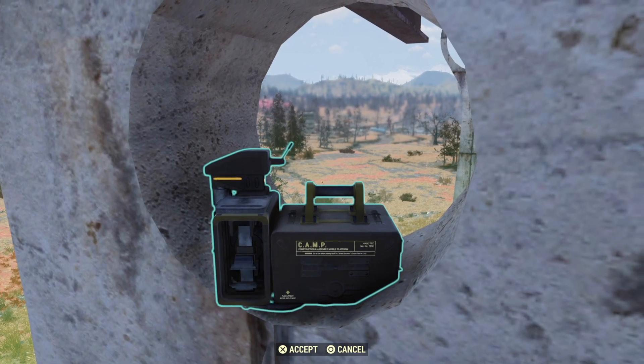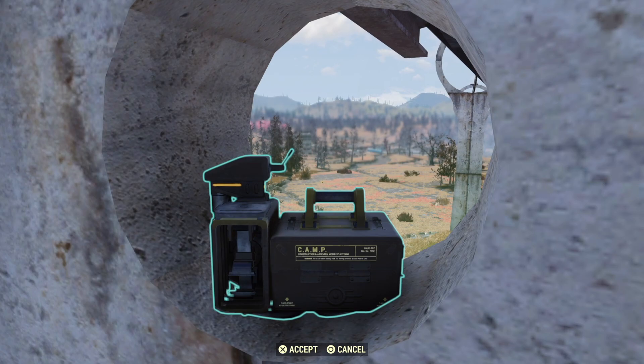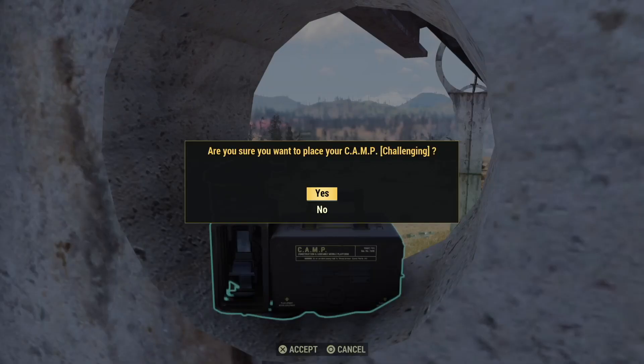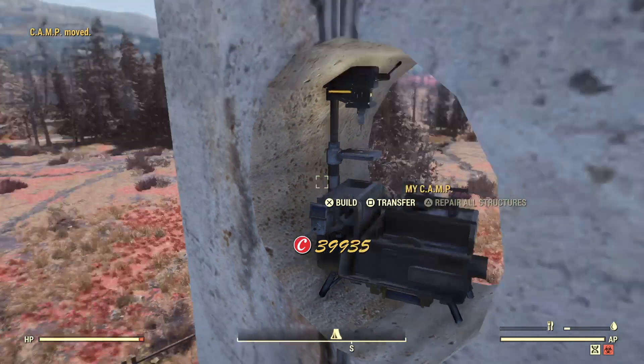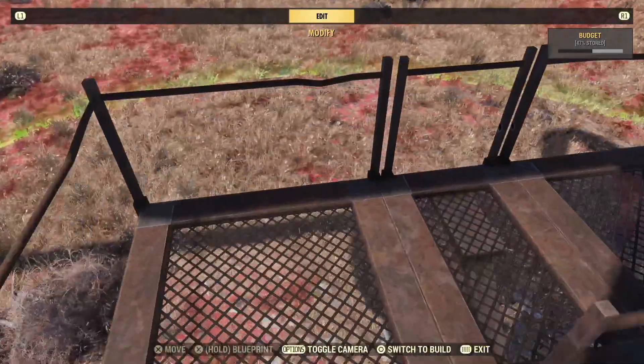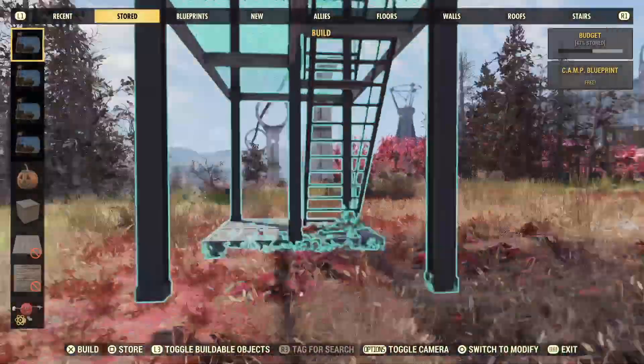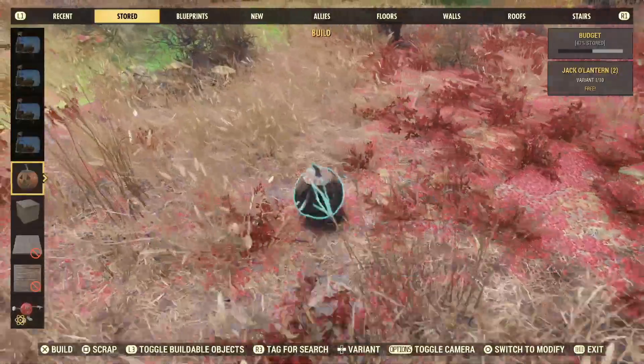If you're having trouble getting it in there, just use the bumpers — or whatever the equivalent is on PC — to pull the camp towards you first, and then turn and place it down. Of course, you can always place it on the stairs if you like, or use a glitched rug to put it more to one side of the tower, or whatever you want, really. This is just a suggestion — nobody's going to tell you what to do.